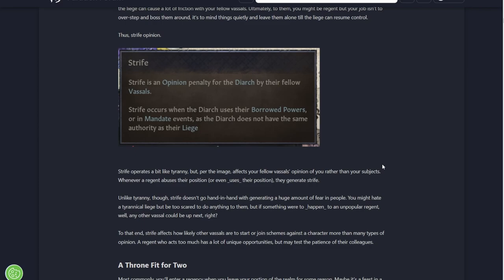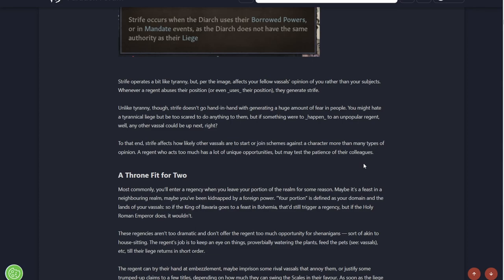Strife occurs when the Regent uses their borrowed powers or in mandate events, since the Regent does not have the same authority as the liege. Strife operates a little bit like Tyranny, but affects your fellow vassals' opinion of you rather than your subjects. Unlike Tyranny though, Strife doesn't go hand-in-hand with generating a huge amount of fear. You might hate a tyrannical liege but you're too scared to do anything about them - but with an unpopular regent it's different. Strife affects how likely other vassals are to start or join a scheme against a character.